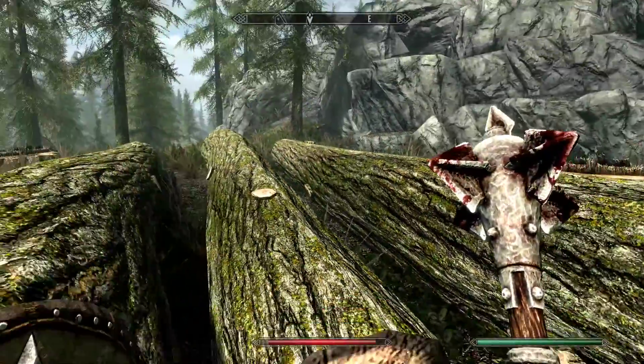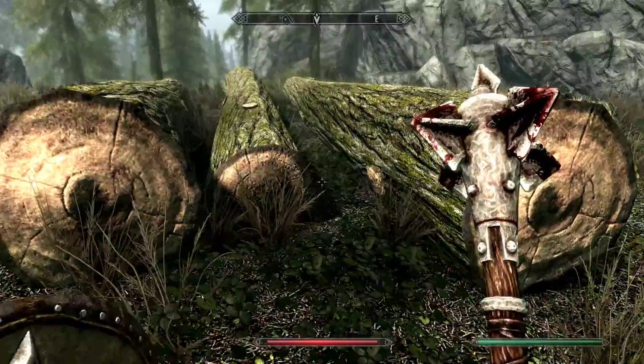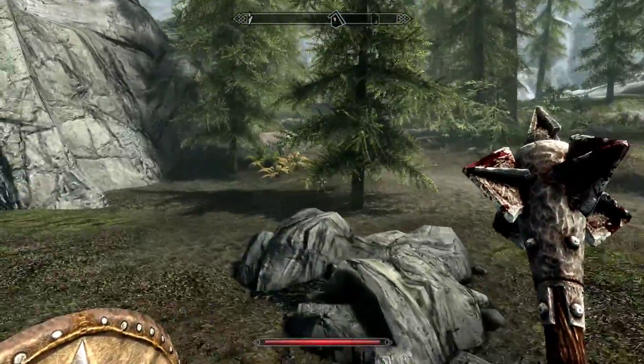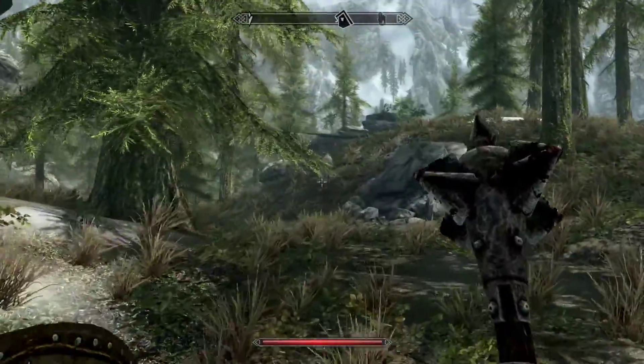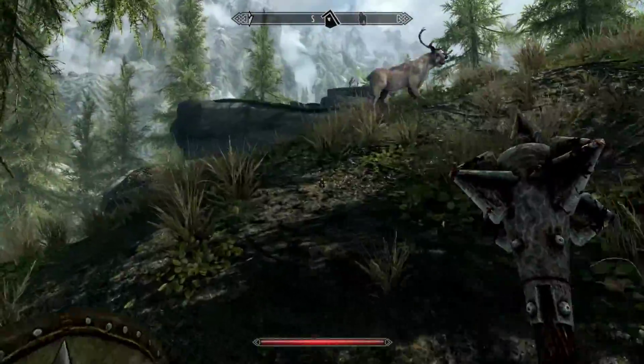That's so pretty. The logs here have moss on them. They do use the same texture for... my phone's going off — just a text message. Run away before it eats you. I found something on the radar.